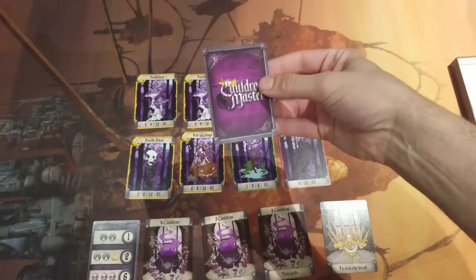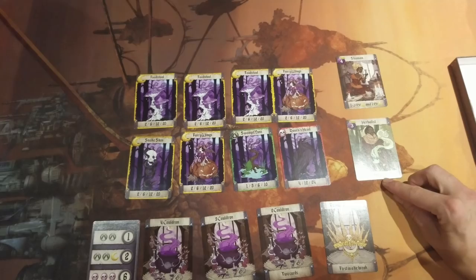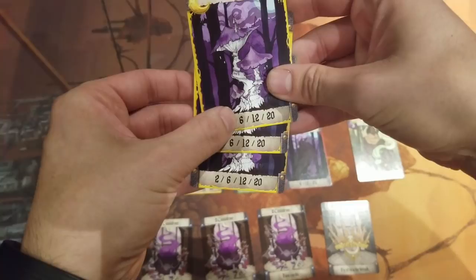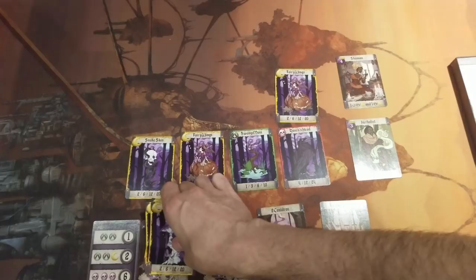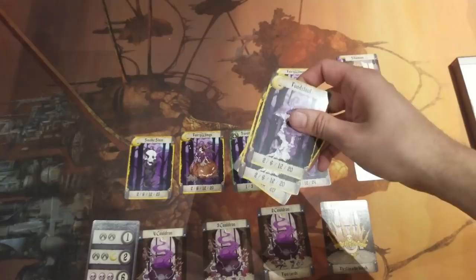Once everyone has selected, cards are revealed and activated from lowest to highest number. Lower numbers get to go first but can potentially gain less. The objective is to score points, and these manifest with the game's second mechanic: set collection. In this situation, the first player goes first, which allows that player to gain three chevrons or three crescent cards — and would be an idiot not to gain these three toadstools. When a cauldron is filled, it is emptied and scored.